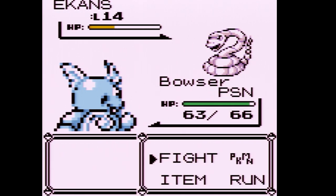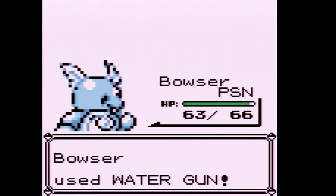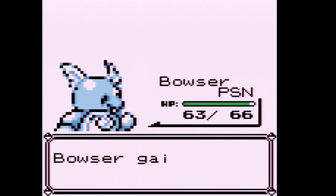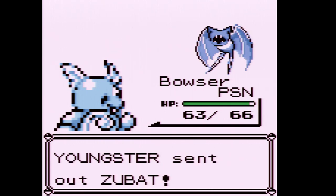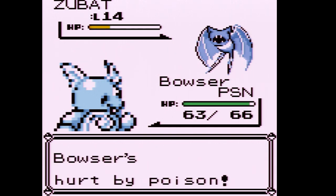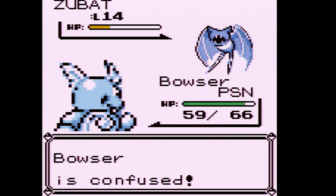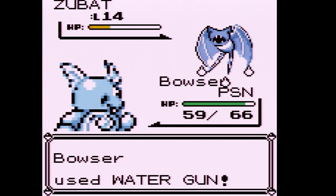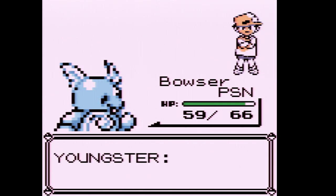We're now Poisoned, unfortunately. We still have another Zubat to take out. Jigglypuff's in low health so I'm going to have to go back and heal. We didn't one-shot the Zubat, and now we're confused and Poisoned. Thankfully that was taken care of, but yeah — I'm going to go back and heal really quickly.